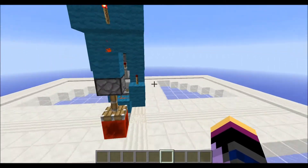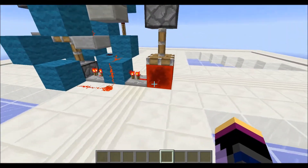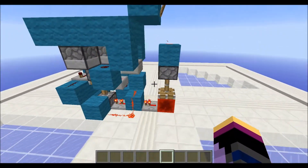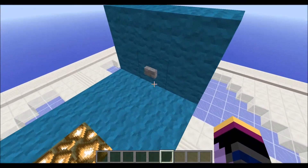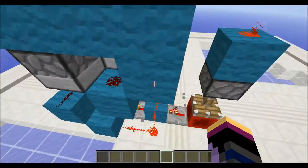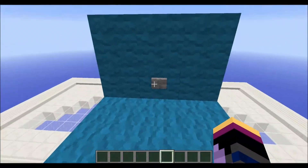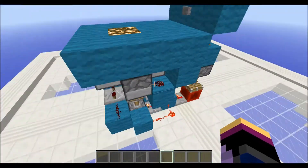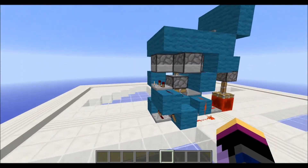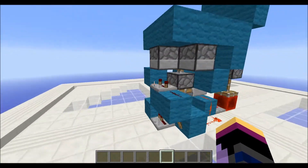This is really everything right here — this little setup with the repeater, the redstone block, the piston, and the torch. The torch is just there to make the button up here, because you don't really want the button to be down here — you want it to be reachable when you're standing on the glowstone. And this one is absolutely tiny: it's three by four by four.